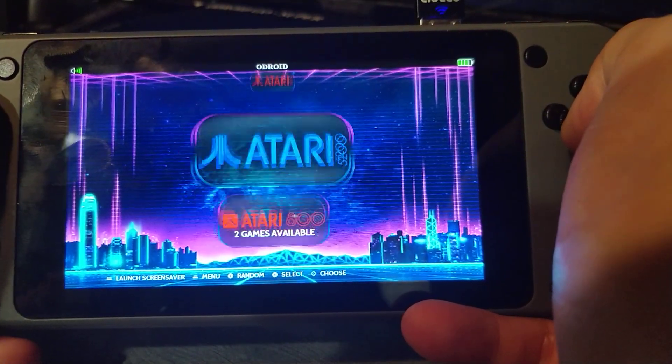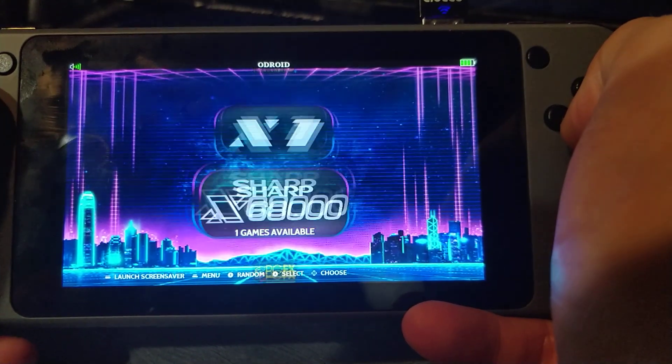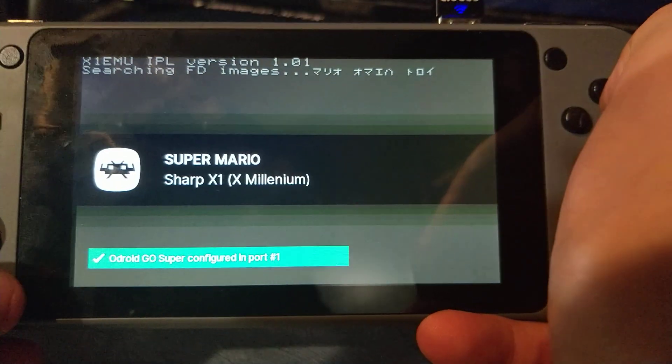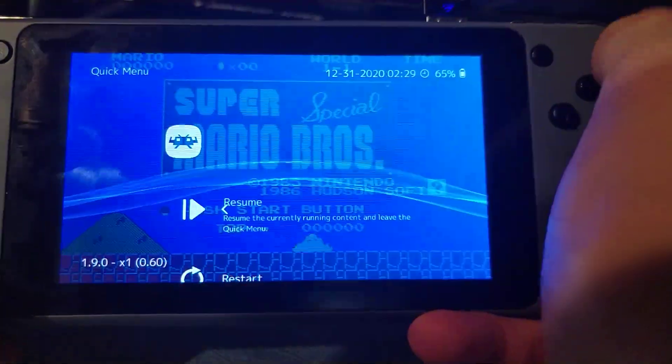That's about what I wanted to show you guys for now. All these things you see have been tested and are working. That puts the current total at 70 systems. The only thing that's really missing is Nintendo DS — that's not working yet. It works on the Odroid Go Advance, but because of the new screen and the ratios not being set up properly yet, it kind of gets distorted.